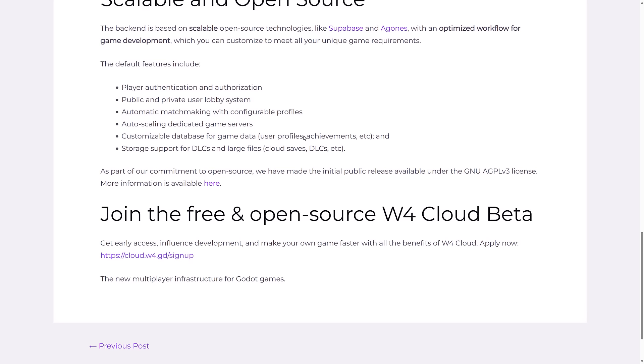It is scalable and open source. The backend is based on scalable open source technologies such as Supabase and Agones, with an optimized workflow for game development which you can customize to meet all your unique game requirements. Default features include player authentication and authorization, public and private user lobby system, automatic matchmaking with configurable profiles, auto-scaling dedicated servers, customized database for game data, user profiles, achievements, and storage support for DLCs, large files, and cloud saves.